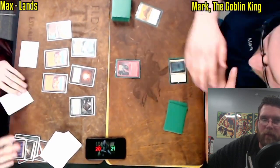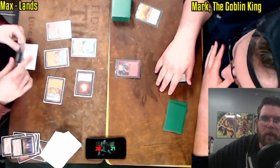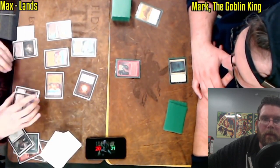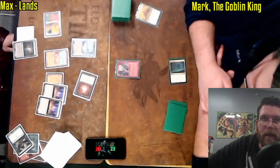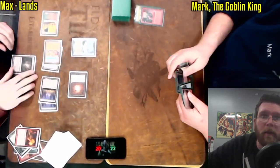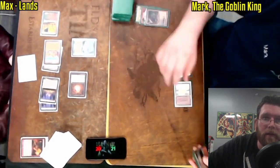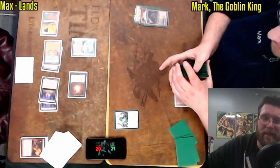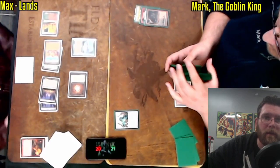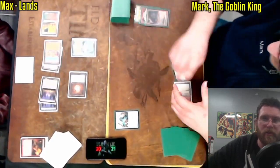Life from the Loam is just going to end up recurring. Goblin Lackey on the other side. Now a second Thespian Stage is coming down, and the last card is a Punishing Fire — that is terrible news for Mark. Goblins hate Punishing Fire; it burns them. Aether Vial gives him a little bit of potential to play around this Punishing Fire, potentially getting a decent little army going without it all just being shot down one at a time.